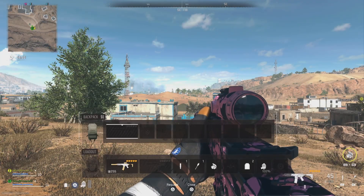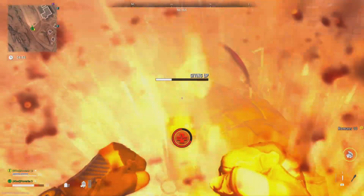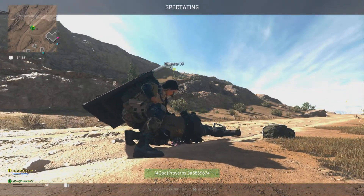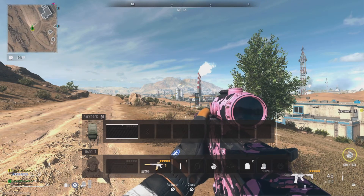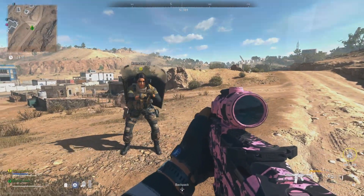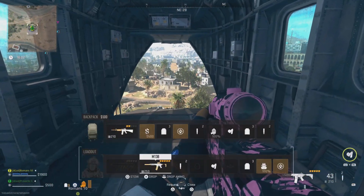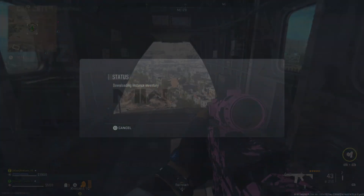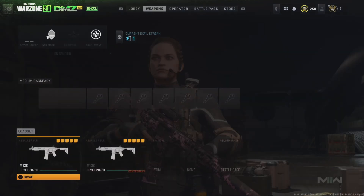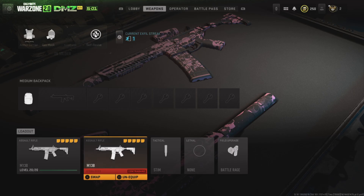The weapon duplication glitch is also still working after the latest patch. Have only one weapon equipped in your primary slot, and then down yourself. Next have your friend revive you. Your weapon will be swapped to the secondary slot, so then just head to the exfil. Be sure not to equip any other weapon in your hands, but you can stow one in your backpack. Once the game ends, you will see that your primary weapon has become duplicated into a contraband weapon.